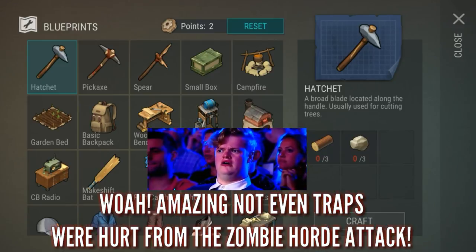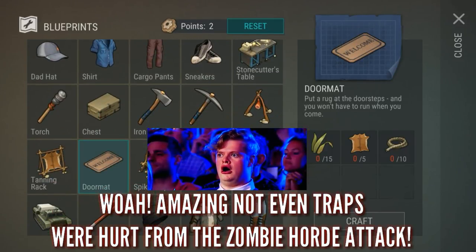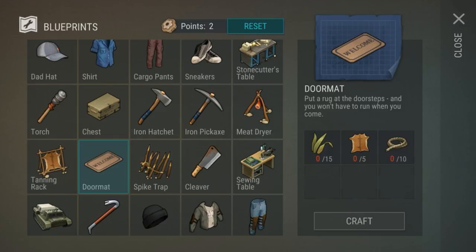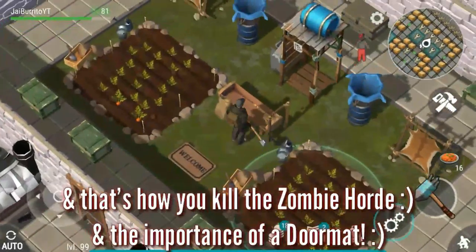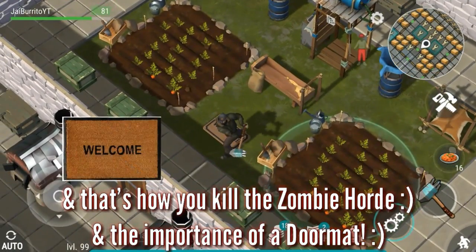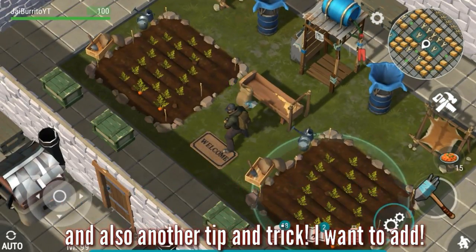Not even the traps were hurt from the zombie horde attack, so it's very effective. I recommend that you use this strategy if you want to kill the zombie horde. That's how you kill the zombie horde, and that's the importance of the welcome doormat.